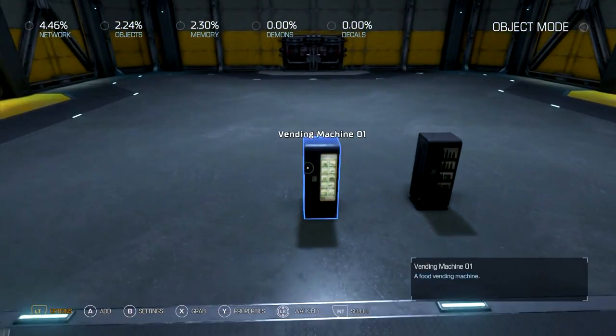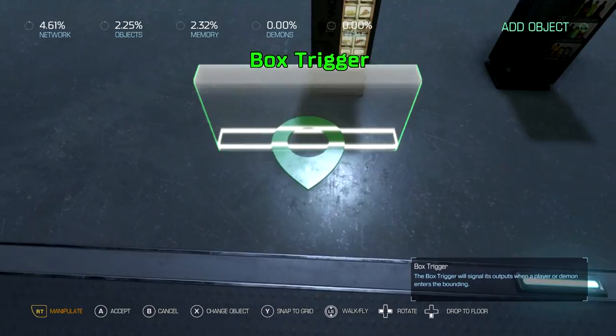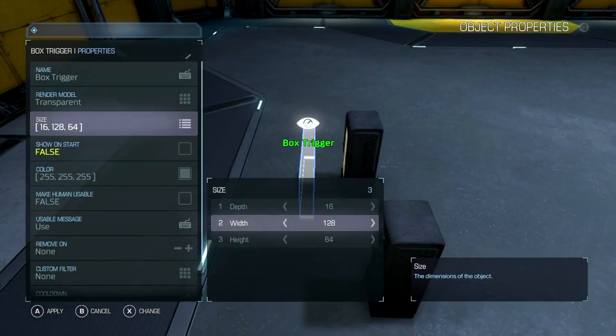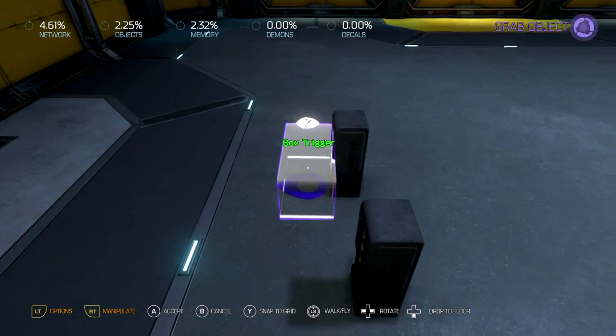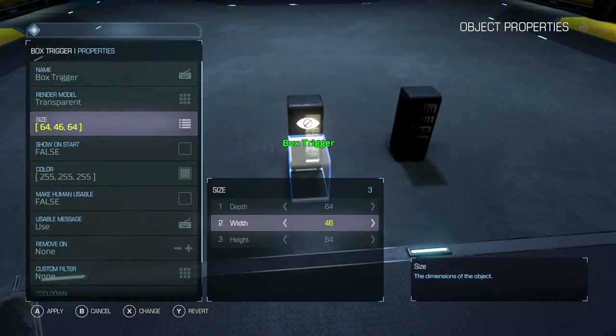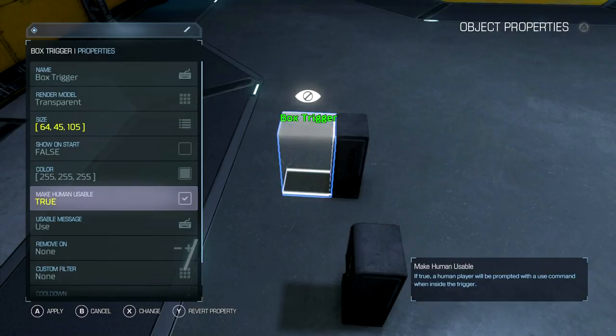In order for this to work we have to build something around them. This is how you can make them work. Use a box trigger for this — I'm not going to show on start. Knock the width down to about 45, height to about 105 — just at the top. Make it human usable, because when you walk into this thing it'll give you a button prompt to activate it. That's what you want.